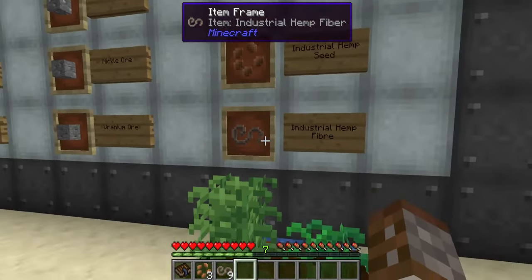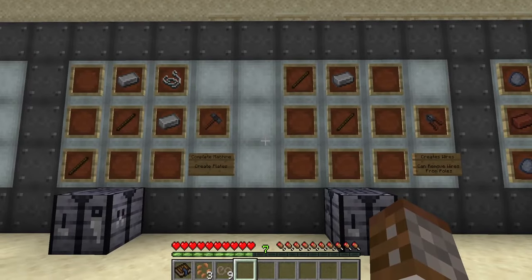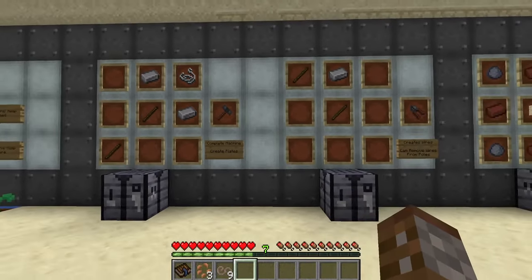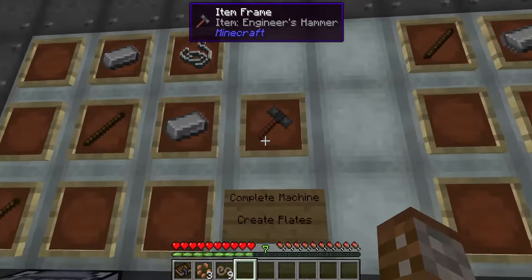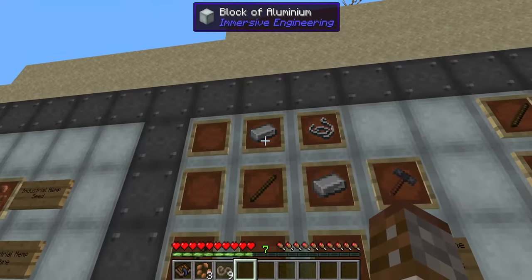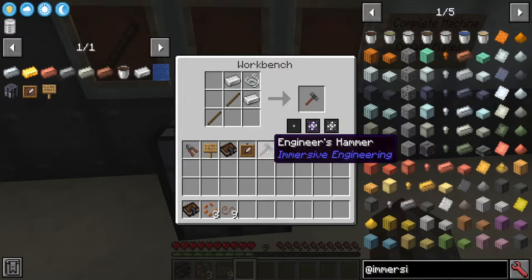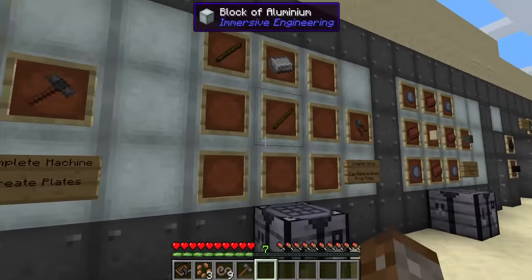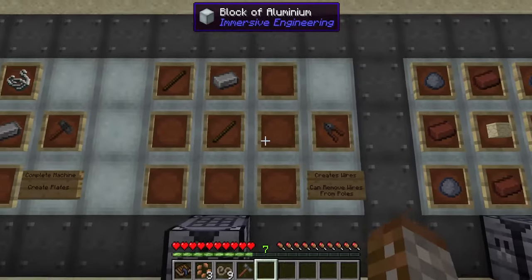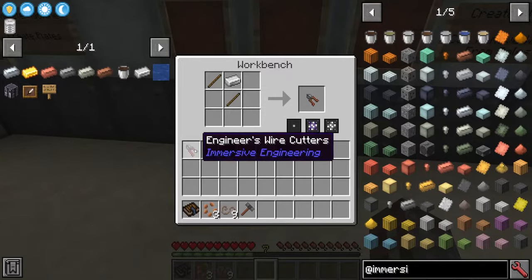We won't go any further with industrial hemp today — there are many things you can make with fibers but they'll come later. Moving on, there are two very basic and necessary tools in Immersive Engineering. The first is the Engineer's Hammer, crafted using two iron diagonally, one string, and two sticks inside any crafting table.